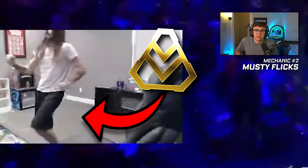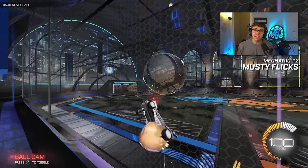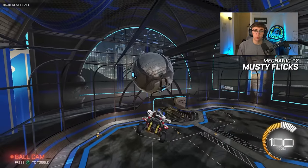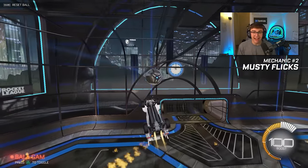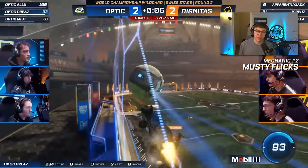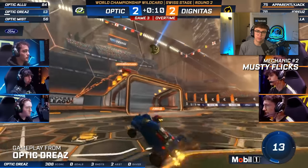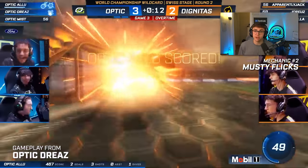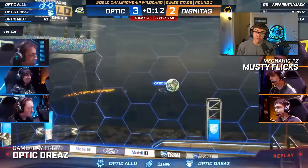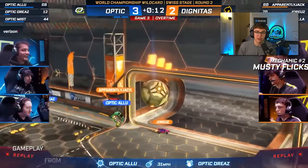At the lower ranks, people going for musty flicks are usually just messing them up and flopping. But when you can get consistent, there's really no other way to get a mid-air flick as consistently and as powerfully as with a musty. I think these are going to take much longer than neutral jumps to trickle down, and the use case is much more rare. But if you're on low boost and you need to clear the ball off the wall, musty flicks can genuinely be a viable option if you get them down consistently.